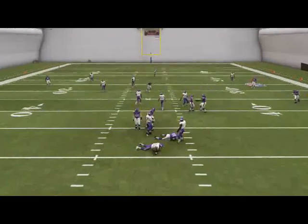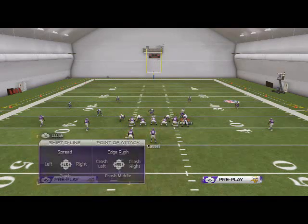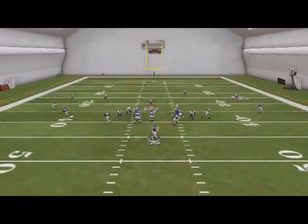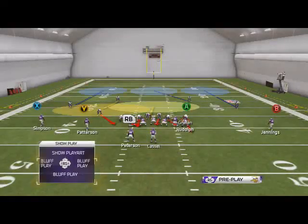If you want to get two-way pressure out of this play, everything is the same — baseline press, shift your linebackers to the right — and then re-blitz the right-side defensive end and slide Roads down. Now it's all set up.